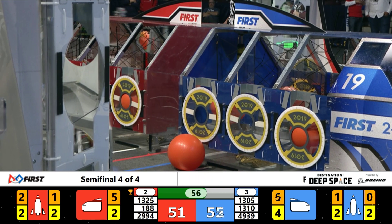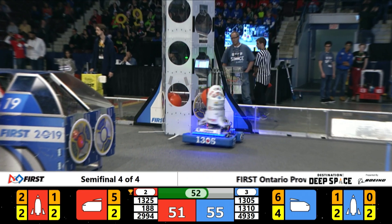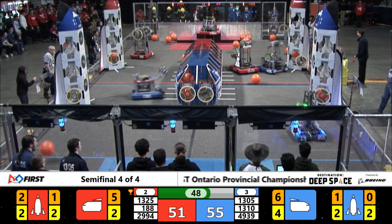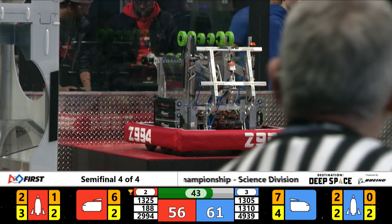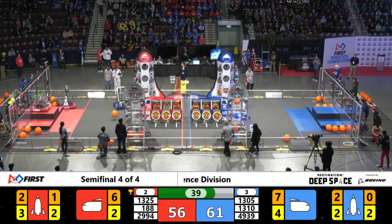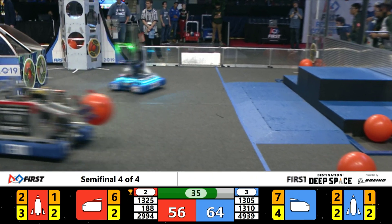Here we go! 188 comes to finish off the first level of the Red Alliance rockets. 1325 grabs some cargo. Meanwhile, Aztecs of the Red Alliance is doing an early climb onto level 3 to secure those 15 points. Still lots of time left. Now we have just two Red Alliance robots working hard out there.